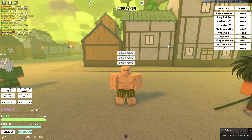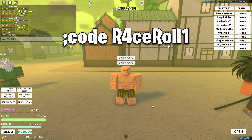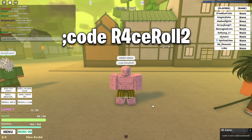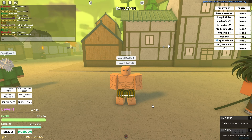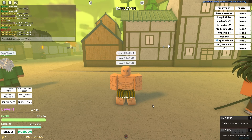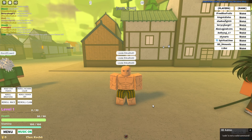Last but not least, we have three race roll codes. race_roll1 got me demon — nice! race_roll2 got me human — come on, please be hybrid. And race_roll3 got me human again. That's all the working codes for update 0.25.